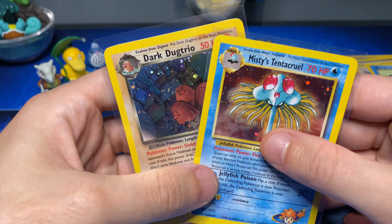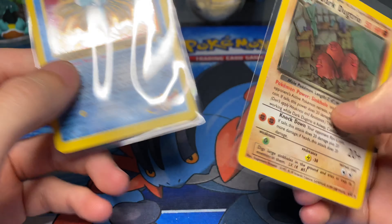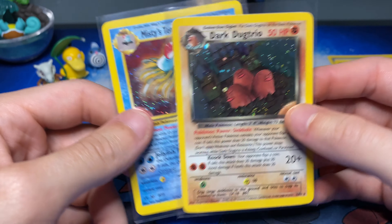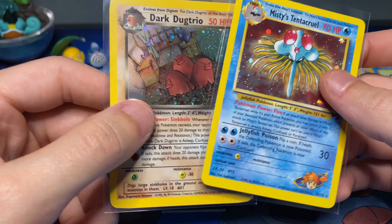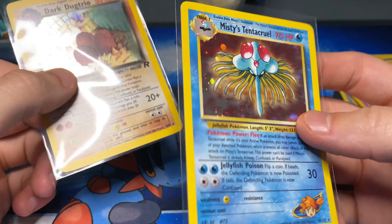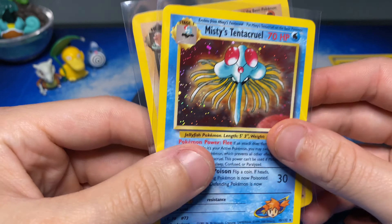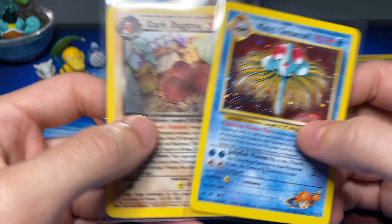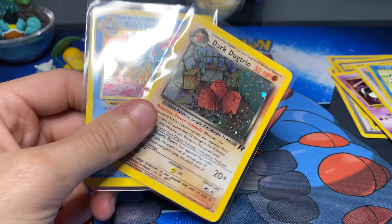These are the two holo cards that we pulled. And of course we got Koga's Pidgeotto non-holographic. We got Dark Dugtrio and Misty's Tentacruel. So we got a Dark Pokémon and a Trainer Pokémon — that's pretty cool. I hope you guys enjoyed this quick little video. If you did, hit that like button. And I'll see you guys in the next one. Mr. 1T out. Peace!